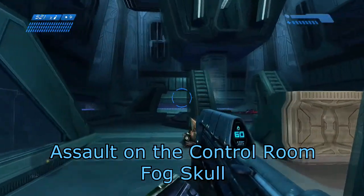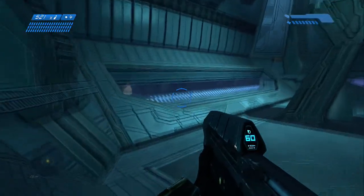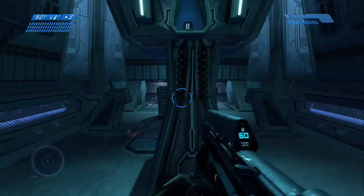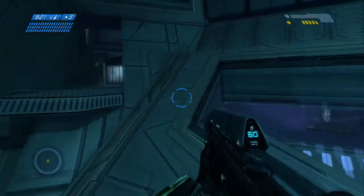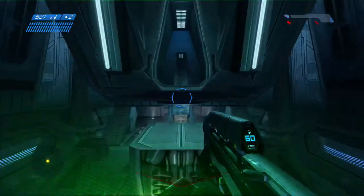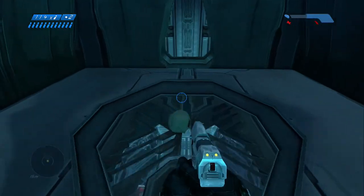Moving right along, we've got the skull in Assault on the Control Room. The skull's in the room with that giant thing in the middle. You're going to have to do another grenade jump — a Plasma Grenade is easier to work with. Don't miss the jump, and don't forget to jump. Just toss it right there. As soon as you hear the sound cue, jump — crouch jump if you have to. And then the Fog Skull is right in there.